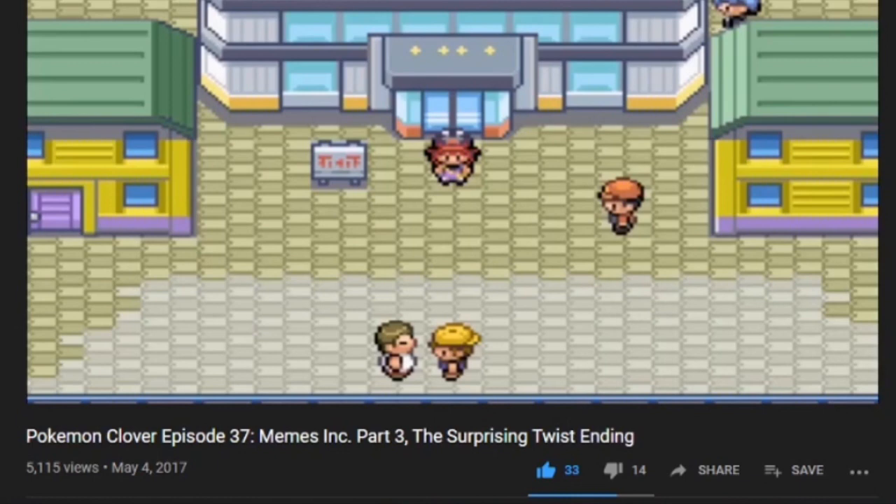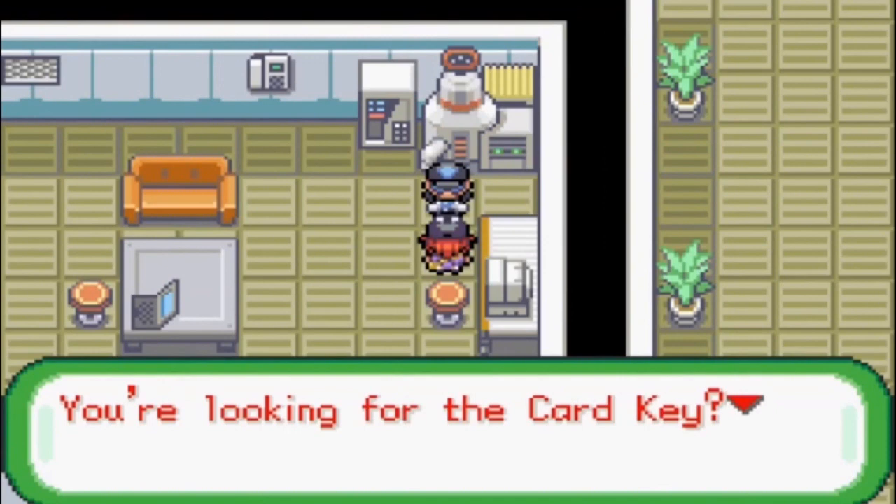So that is what this is. This is a step-by-step guide, and step one is talking to the Team Karma Grunt about the car key. The path to get to her is a little convoluted, so I'm going to show the whole thing here, starting from the second floor.